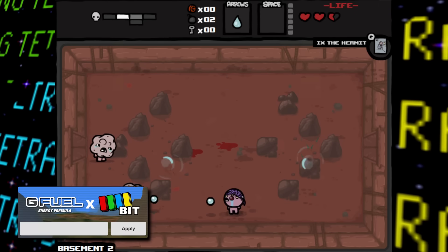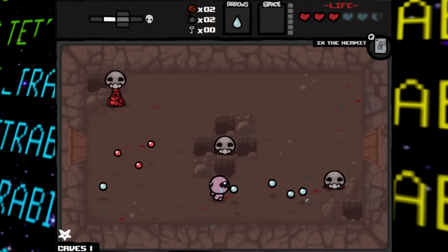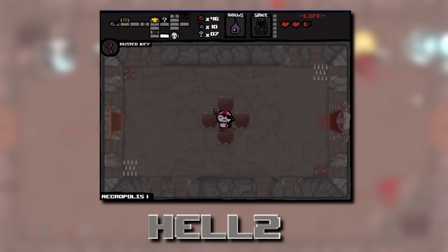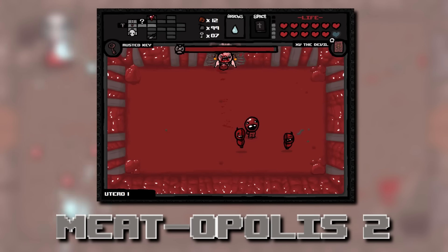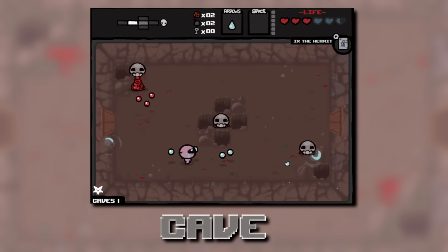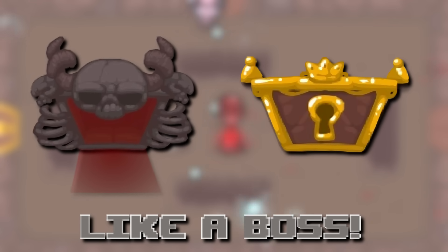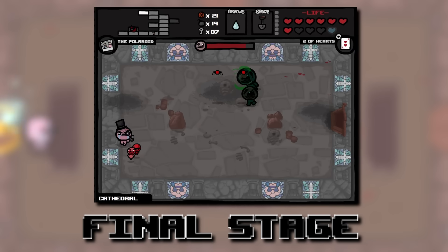Moving on, there are a few unused graphics left over in The Binding of Isaac. The first are several text entries that are apparently early working names for chapters still seen in the game: 'Hell' was an early name for the Depths chapter, 'Hell 2' for Necropolis, 'Meatopolis' for Womb, 'Meatopolis 2' for Utero, 'Cave' was just given an S to become Caves, 'Seventh Circle' was the early name for the Sheol chapter, 'Like a Boss' was the early name for the game's special rooms, and 'Final Stage' was the early name for the Cathedral chapter.